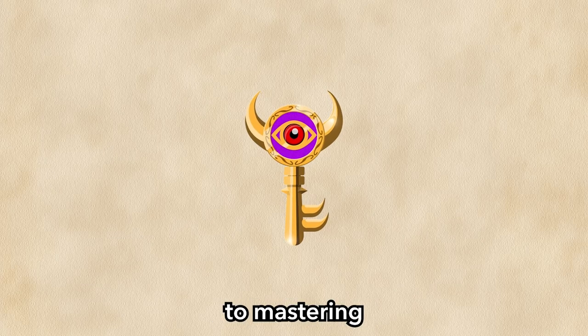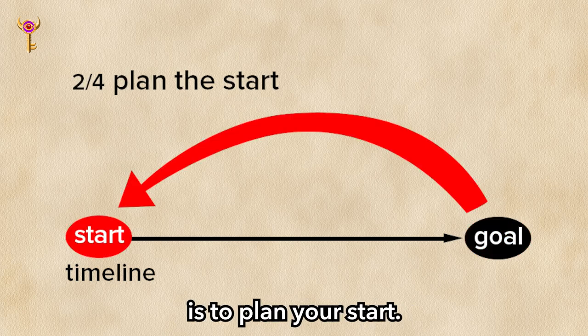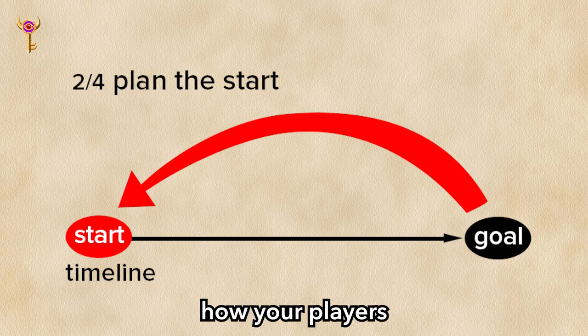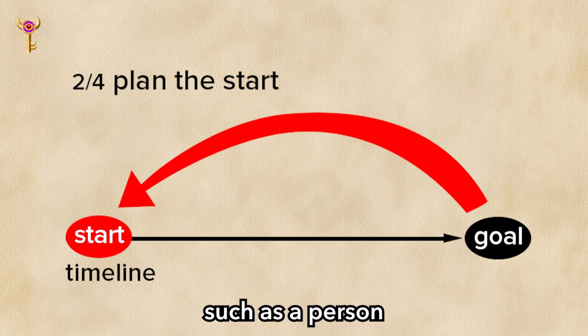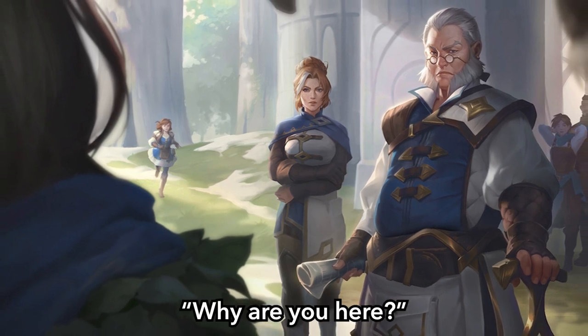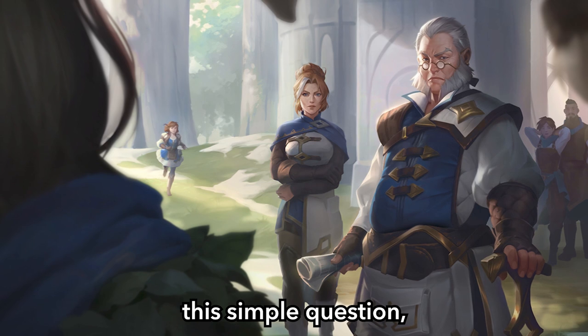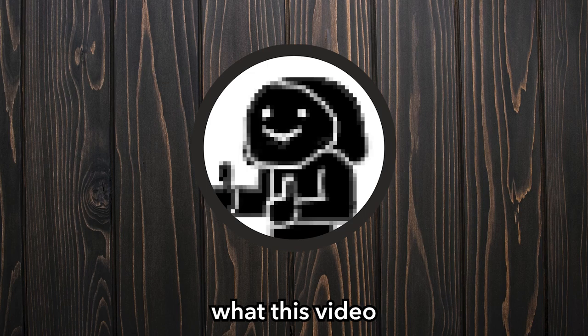The first step to mastering the master key is to plan your ending before anything else. The second step is to plan your start — this includes how your players find your dungeon, the entrance room, what encounters they may find, perhaps more social encounters than combat ones to start, such as a person asking for help. Send an NPC at the start of your dungeon to ask your players, 'Why are you here?' If your players can't answer this simple question, then you probably need to improve your storytelling skills — but that's what this video is for.